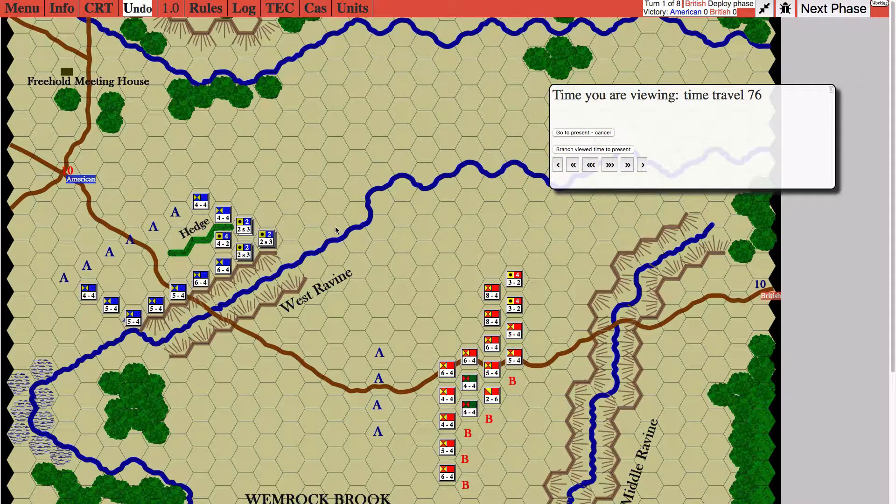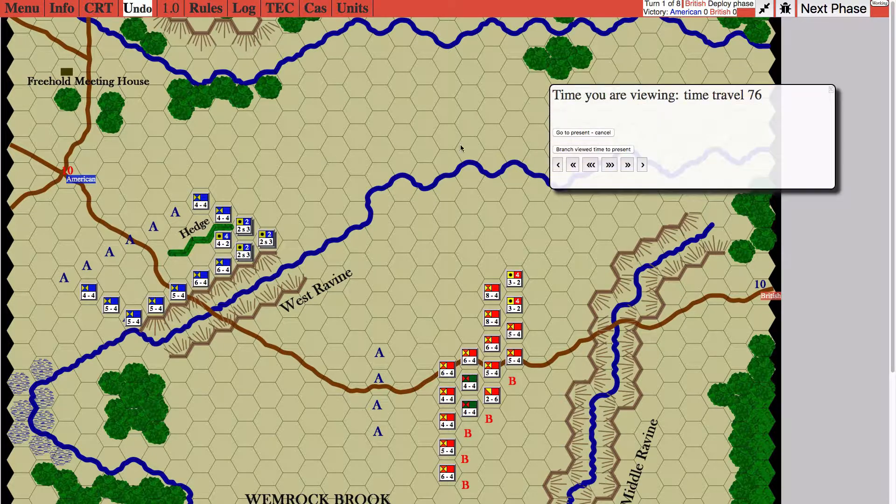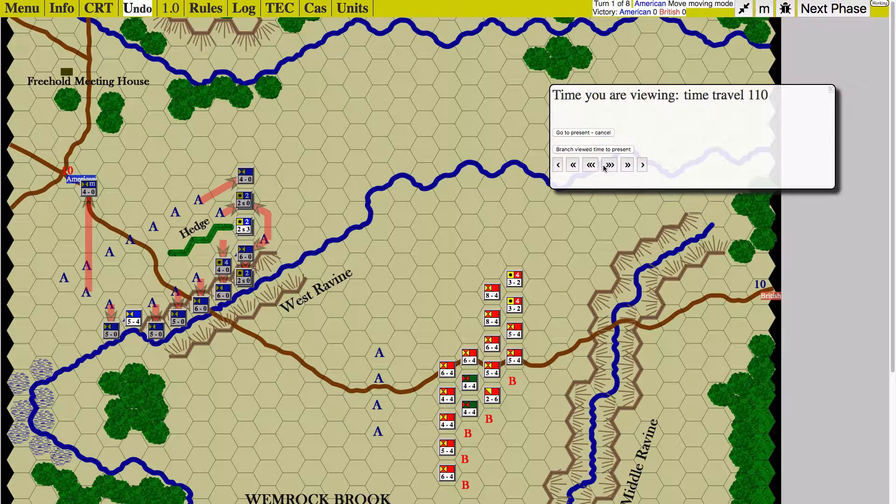So I used the tactic this time of what we call running away. We're going to walk through the game and I can say what I was thinking when I did it and what Lance was thinking. Here we go — this is the initial setup, and after the first turn, after my first move, this is what happened.